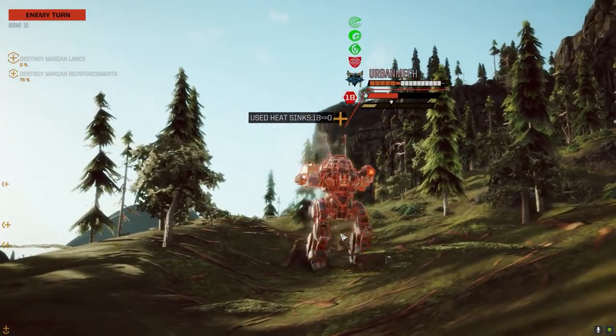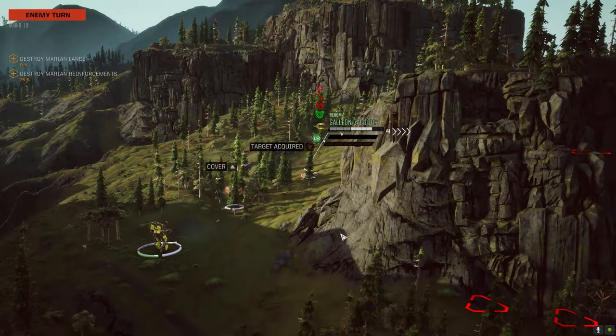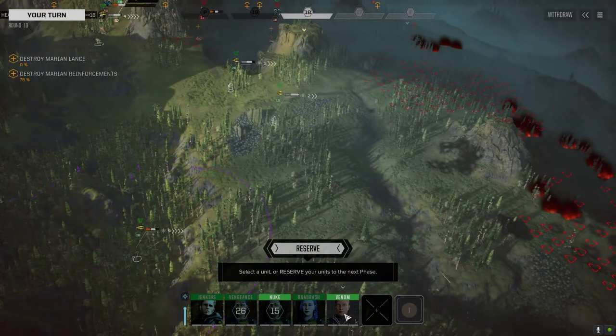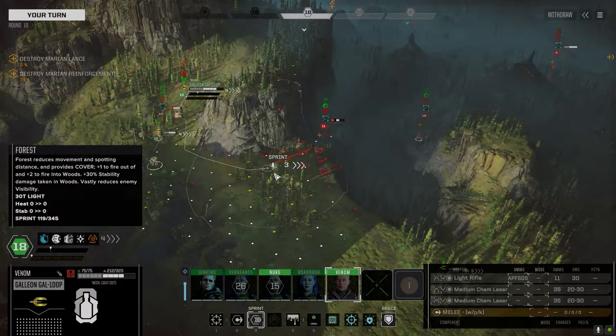I've got stealth armor too — I've gotta figure out what to do with that. I thought about putting it on the Commando but I don't know if I've got the weight for that. I'd have to pull out the pharaoh which drops a ton, and the stealth armor weighs a ton I think. It's a toss-up here.